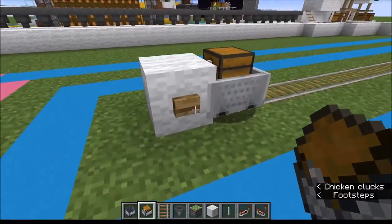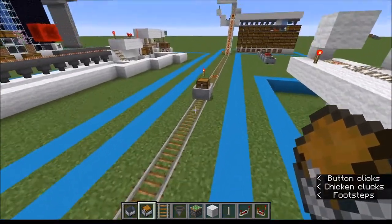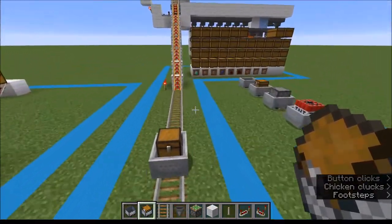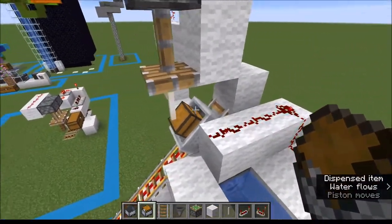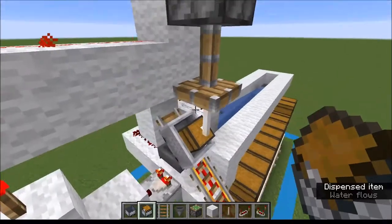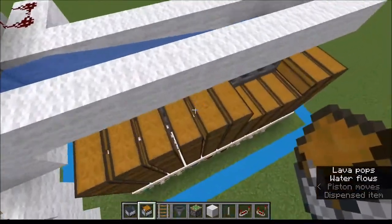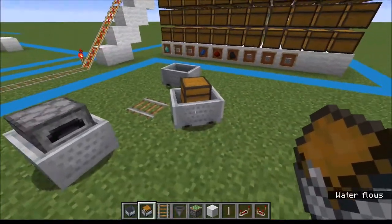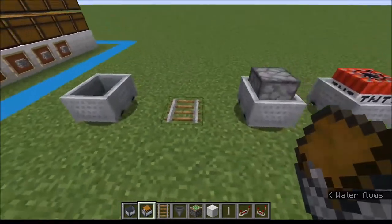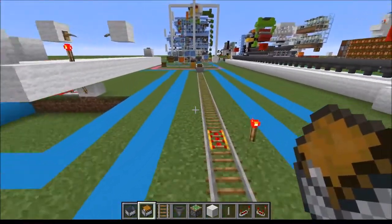I don't have that much stuff with me right now, even though I'm in creative. Press the button — fill this guy up before you press the button, obviously — and it will send off, come up to here, and it will get caught by this little mechanism here, which will spit the stuff out. And then you can use a sorting system to go ahead and sort everything out here. To sort everything out, and then the chest minecart will return back to you.